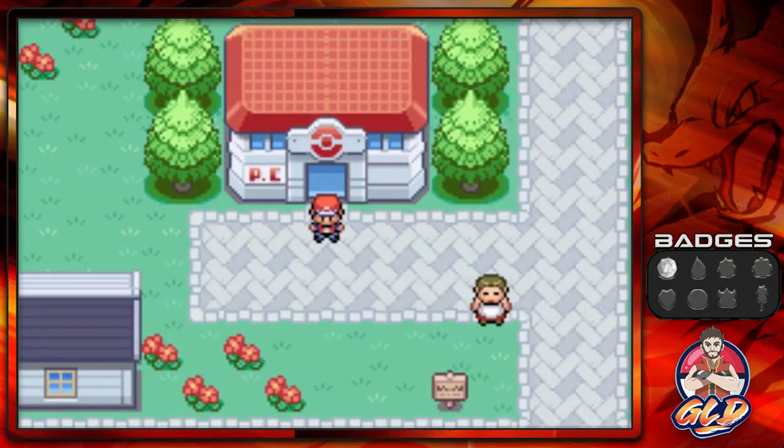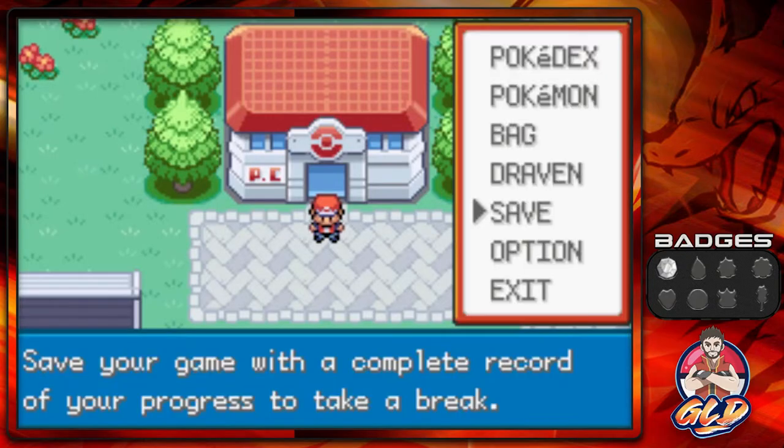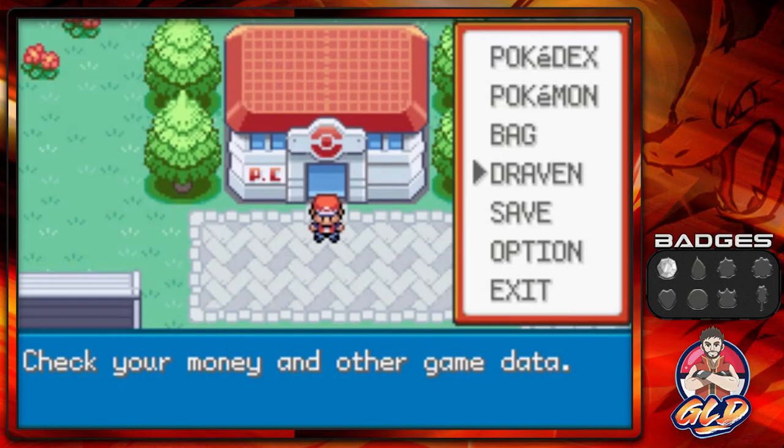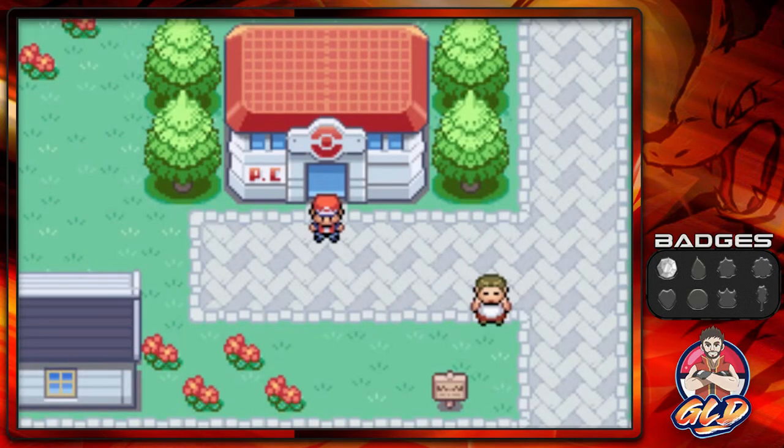What's up guys, it's me your host Draven, and welcome to another episode of our Pokemon Fire Red walkthrough. In our last episode, we got our very first badge, 10 pokemon in our Pokedex, and we got ourselves our running shoes, which now enables us to run and speed things up.